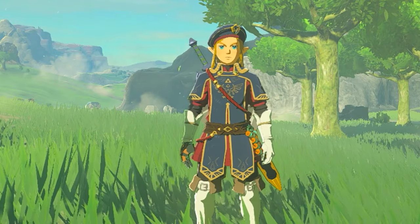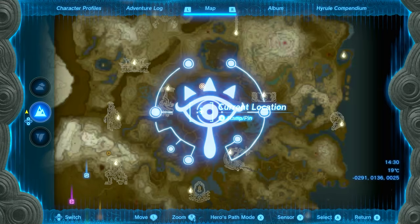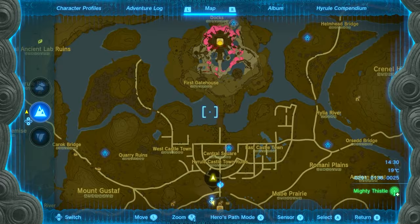In this video I'm going to show you how to get all three pieces of the Royal Guard armor set. For the purpose of this video we're always going to start by using the tower's launch pad at Lookout Landing to get to Hylian Castle where we can find all three chests.